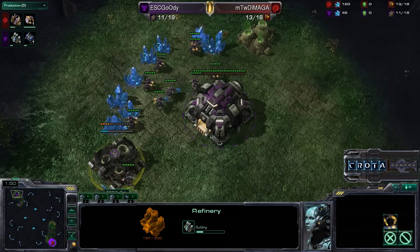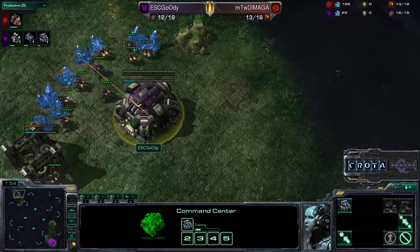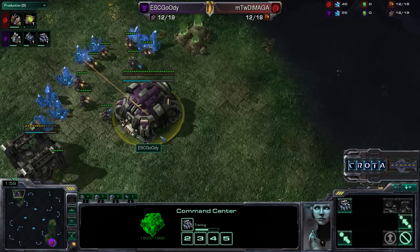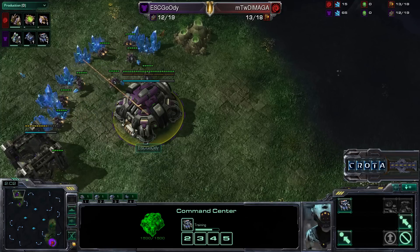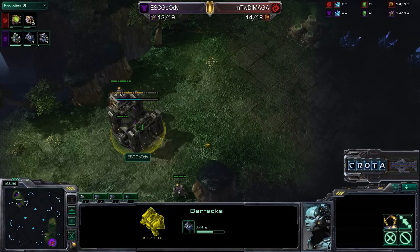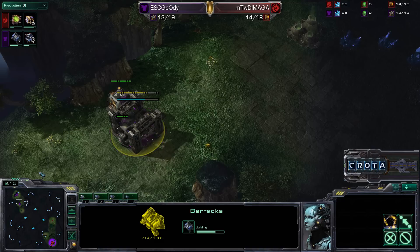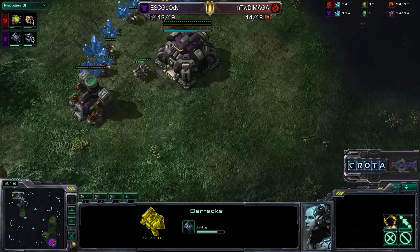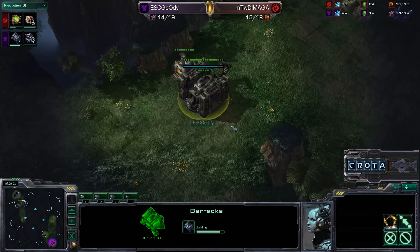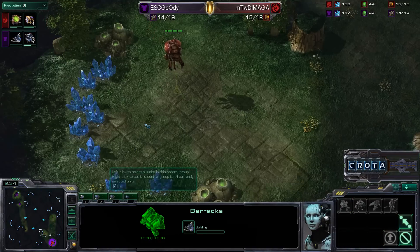You can see a very fast gas coming in from Goody — he actually slowed down his SCV production to get that faster gas. We'll see what Goody tries to do with that. Normally when you see that fast gas, you know it's not going to be a fast expansion since he won't have the minerals for it. Is he going to go for an early tech lab, perhaps an earlier factory? Can't say for sure just yet.